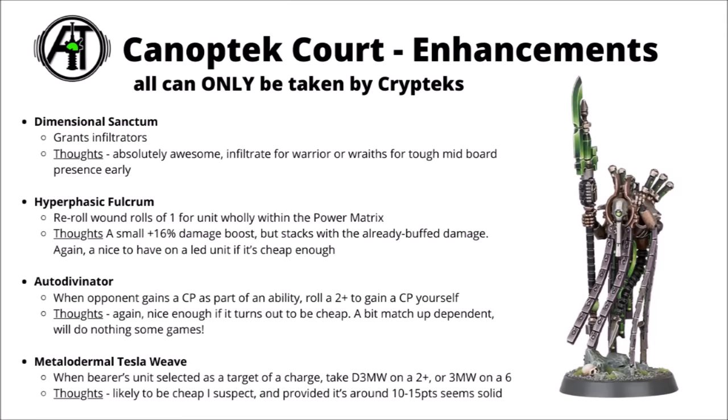Next, the Auto-Divinator is an option to capture enemy command point farming. When an opponent gains a command point as part of an ability, you roll a 2+ and if you do, then you gain a command point yourself. This one's going to be really big in some games, and could add up to potentially all the way up to 5 CP depending on what your opponent has. Some armies just don't have reliable ways of refunding CP though, so it's a bit of a weird one that's going to be great in some games but do absolutely nothing in others. There's also pretty much no point in having this as well as Imatek the Stormlord on the board, as you can only generate one command point yourself per battle round.